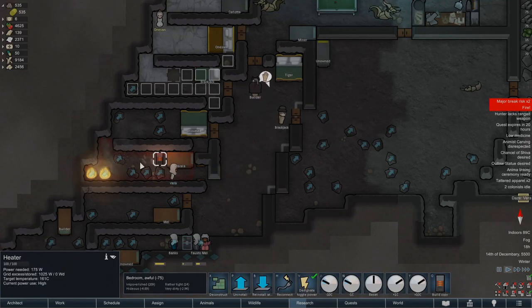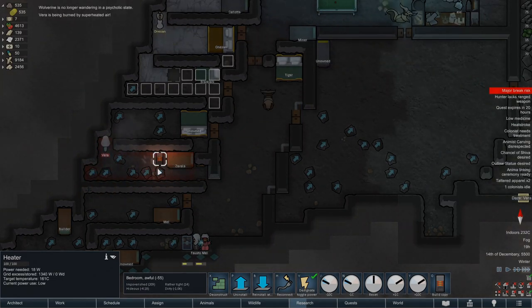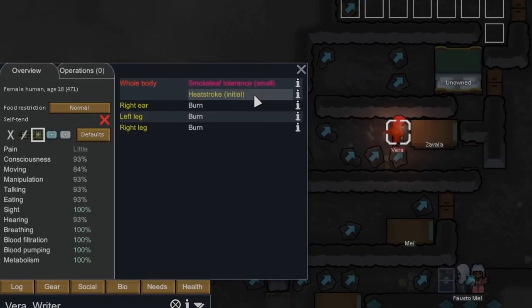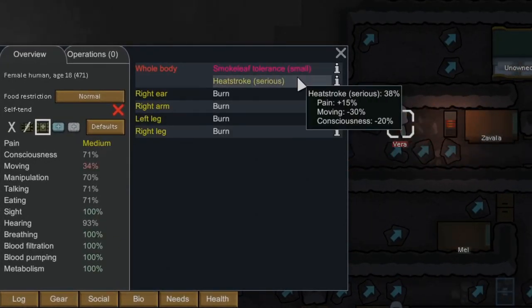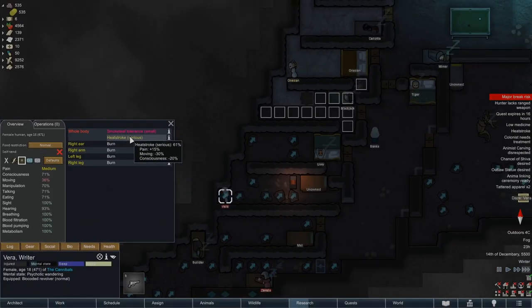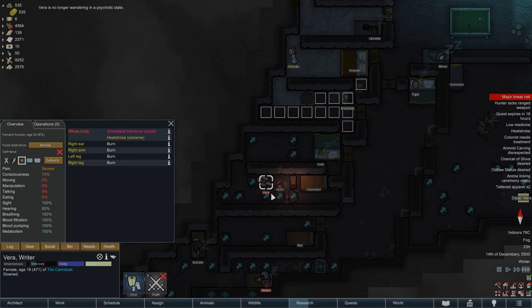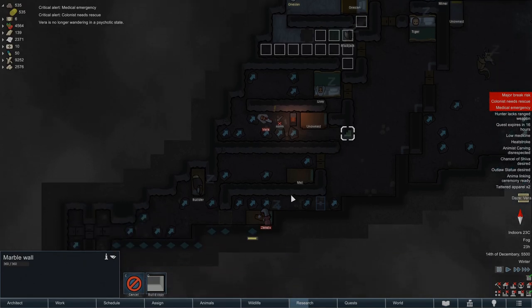Depending on the outside temperature and the size of the room, you may want to create more fire or put some heaters in. Try not to make too much fire though, because it may raise the temperature too high and cause burns to the pawn. Very soon, however, the pawn will collapse from heat stroke and stop the mental break. You can then take them out where they will quickly recover from the heat stroke.